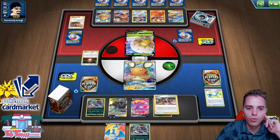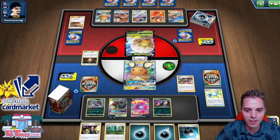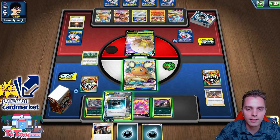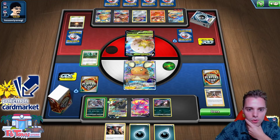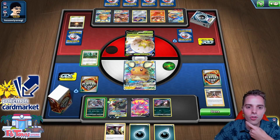Using Marnie to reduce his hand size. There are a ton of energies right here. Hiding Darkness Energy would have been awesome. Using Viridian Forest to find a Hiding Darkness Energy. He's probably going to attack with the Heatran and use the GX move. But we do have a Boss's Orders. I want another energy and also the Boss's Orders — if we draw Energy Retrieval that would be awesome. We still have energies in hand and he cannot Welder and Boss's Orders on the same turn.